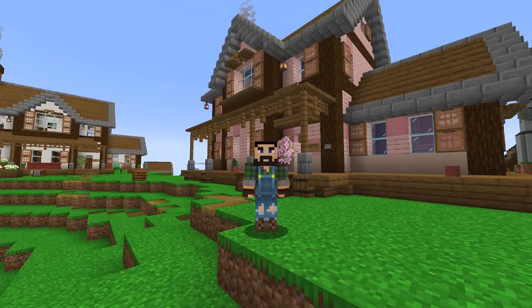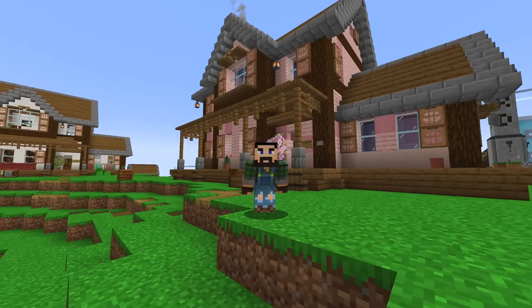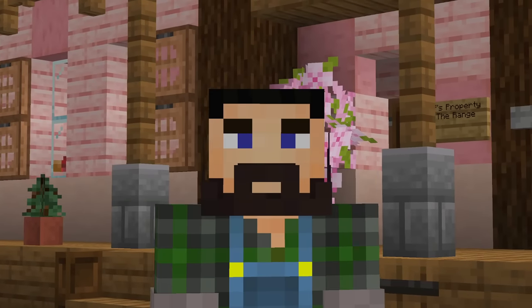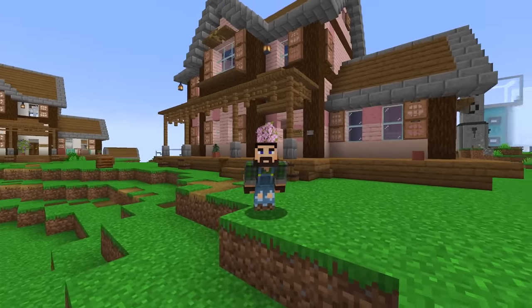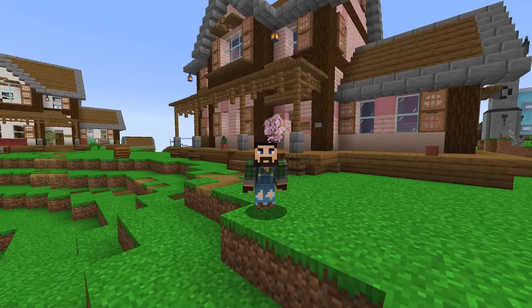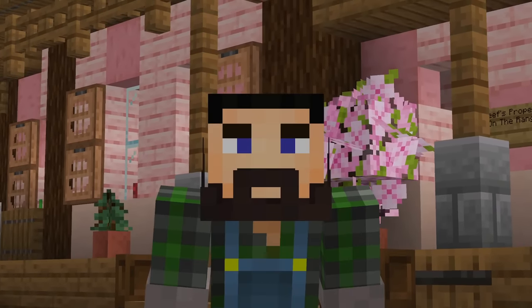Hey guys, welcome back to another episode of Minecraft from the Hermitcraft server. Oh boy, do I have an episode for you today. In today's episode, I show XB the shop, I ask X for help with a shulker farm build, and I make a deal with Etho that might make me the richest hermit on the server, and more.